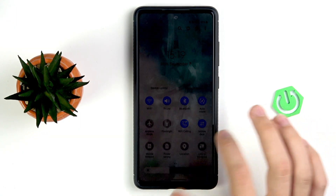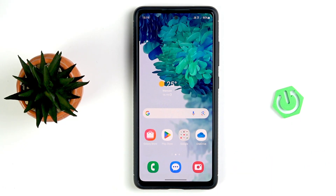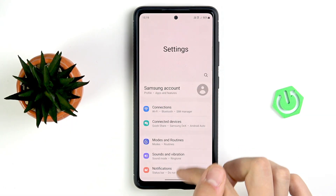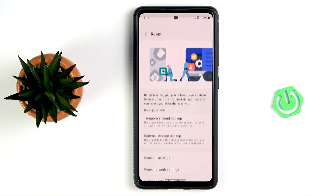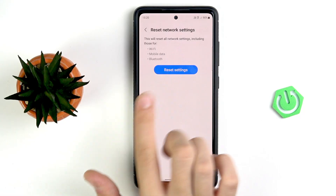Apart from that, resetting the Wi-Fi network settings can be helpful. Go to the settings of your phone and scroll down to General Management. Now scroll almost all the way down to Reset and tap Reset Network Settings.